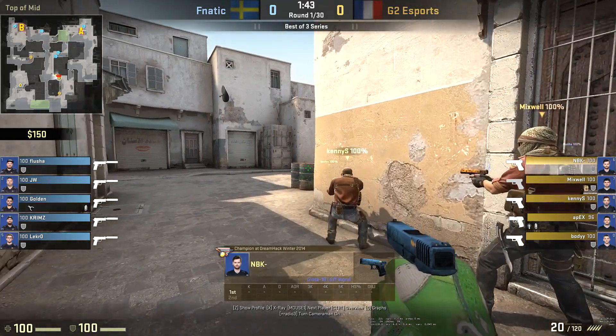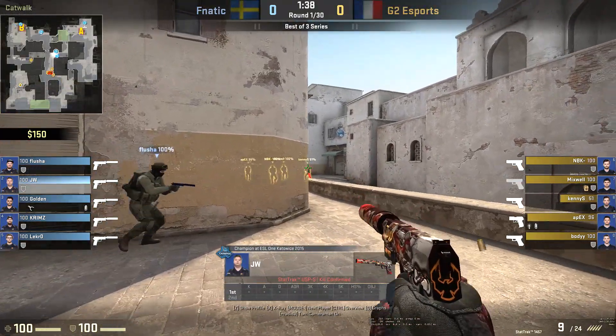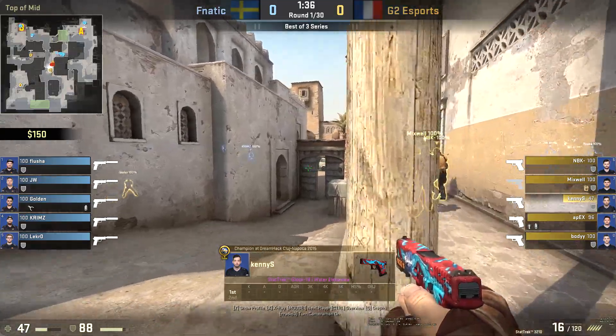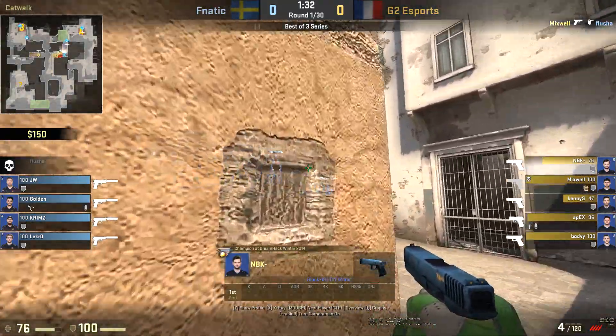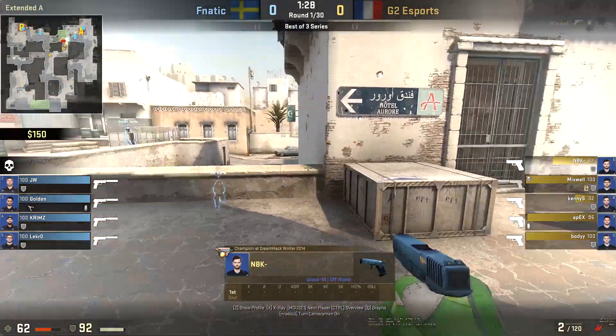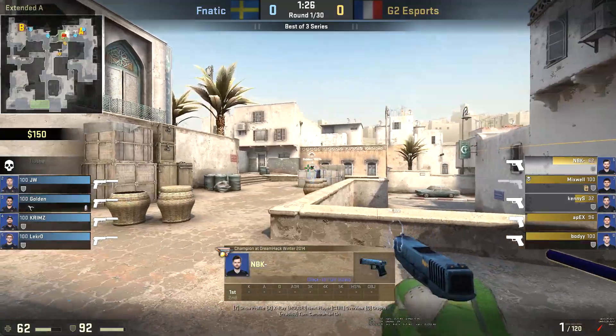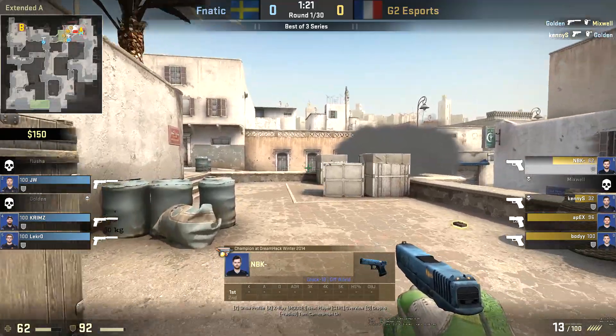To start off with, you can see flusher and JW want to get aggressive up here towards short to get some information. We'll talk about that more in a second about the importance of CT control. But you can see as the players push up, they really just bully the short control away from the CT players. There's not much they can do — golden's trapped on the site, JW's gonna try and help him out, but really they're just gonna swarm onto golden, and he's gonna stay alive for a little bit.